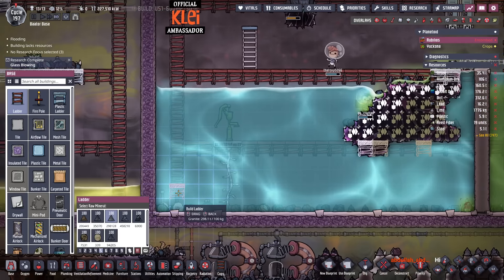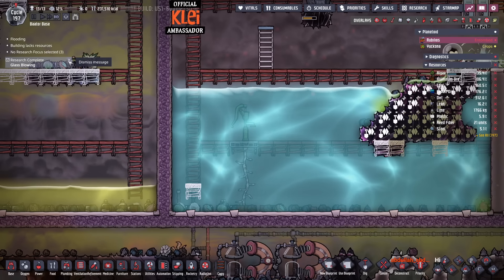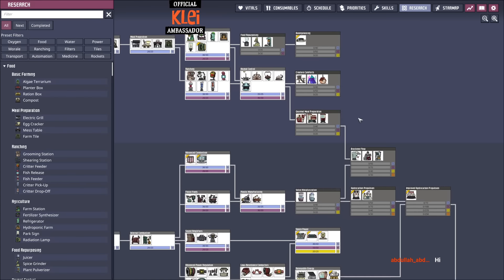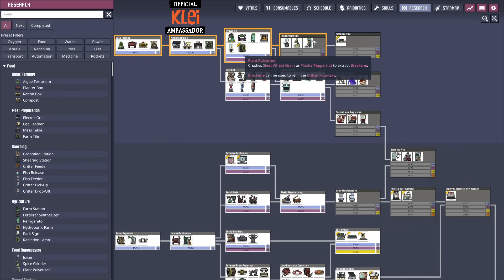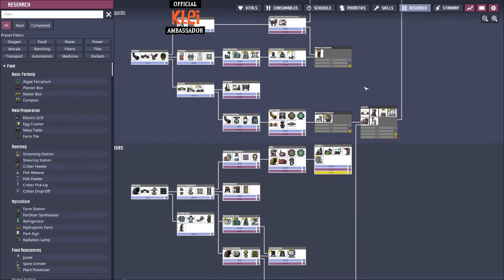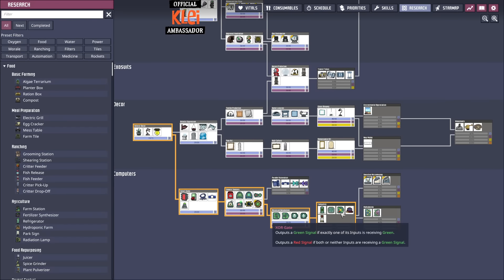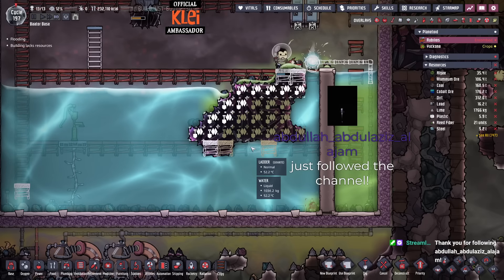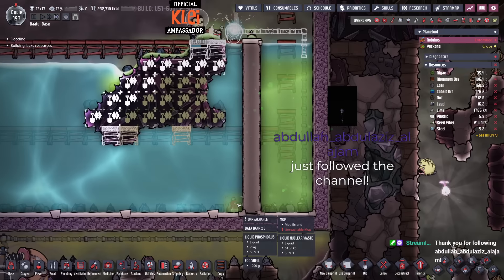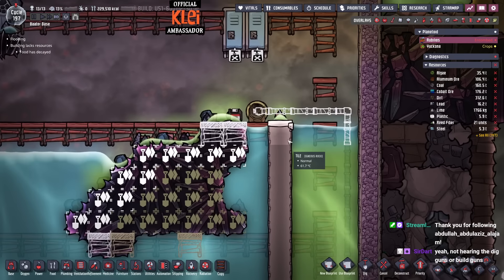Okay, we'll take that out — let's prioritize this turf. We can't get down there. Some glass blowing — didn't remember we were doing that. Hi Abdullah, welcome in, good to see you. We've got materials research and we have almost researched everything we need. Thank you for the follow — you can see people popping in.